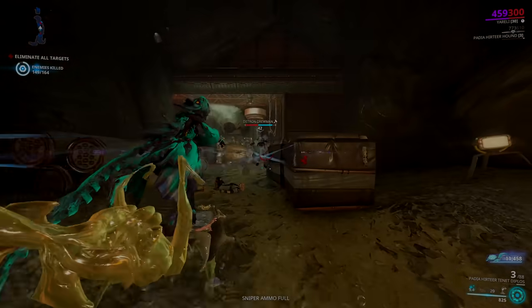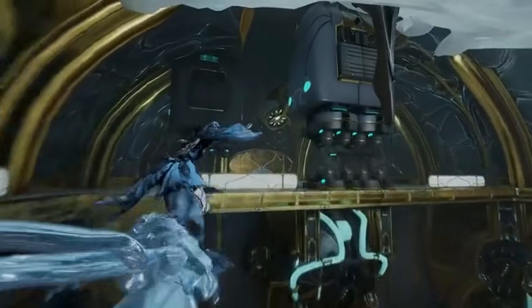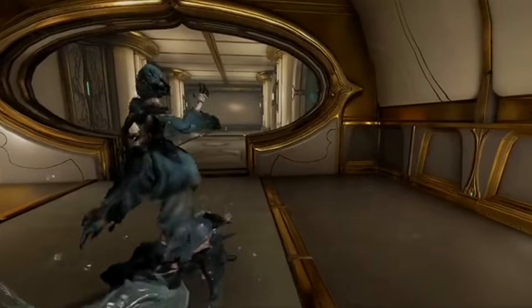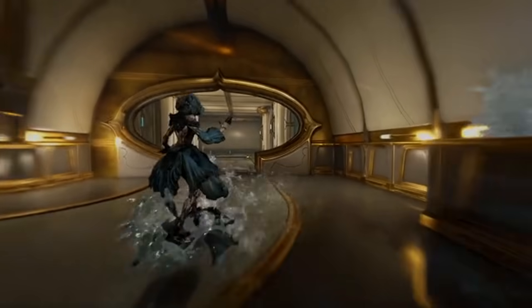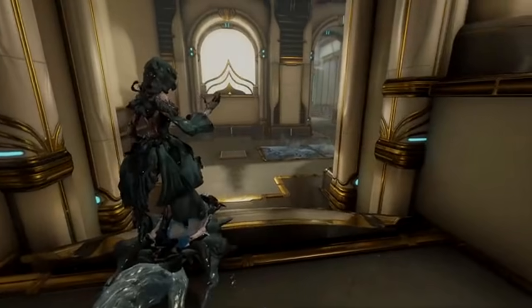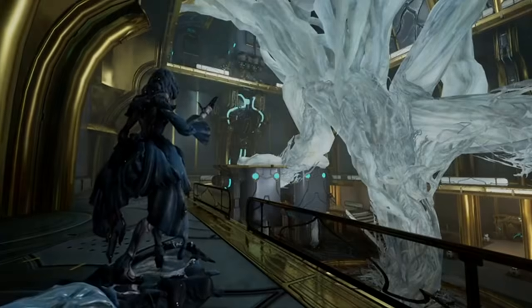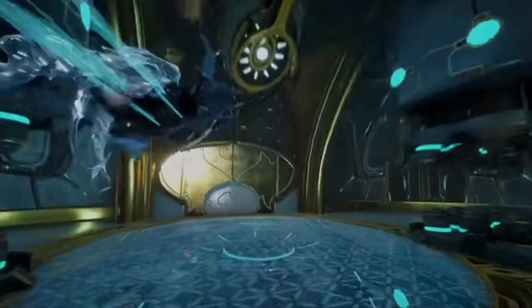First of all, K-drive movement when mounted on Marilina is getting a roll or dash added to it, allowing you to have more control over Marilina's movement both on the ground and vertically when jumping. As you can see in this footage, it honestly looks like bullet jumping has been added to Marilina.